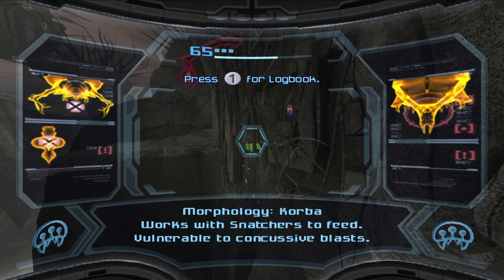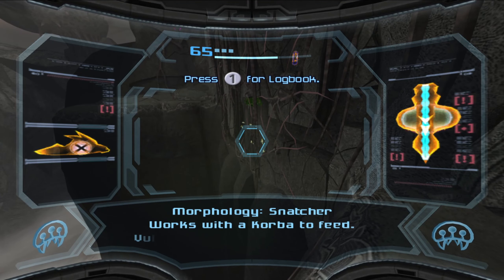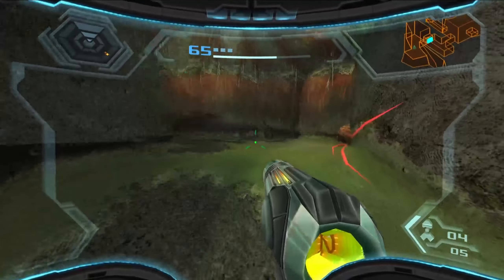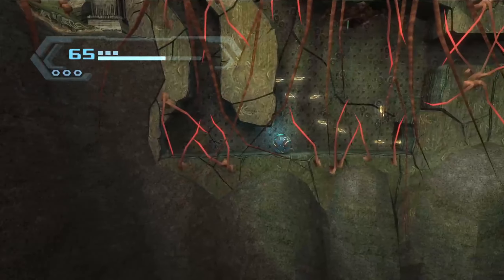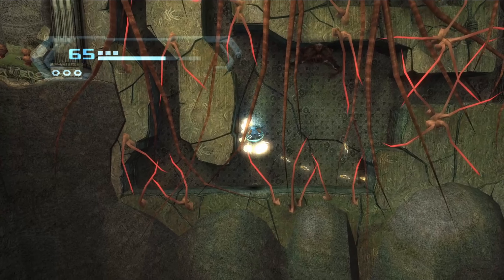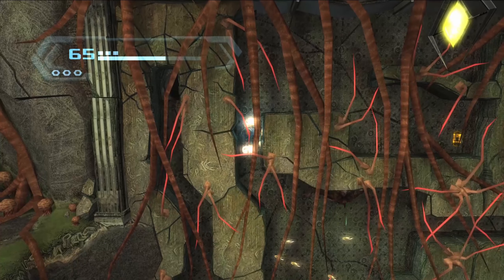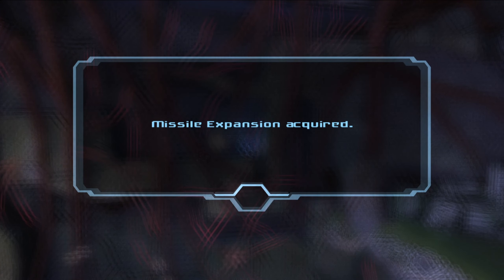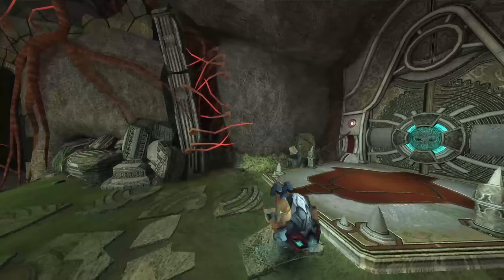Korba - works with snatchers to feed, vulnerable to concussive blasts. You can morph and bomb your way out of it if you need to. Swing across - now that is fun, satisfying to say the least. Although I'm going back in there because missile tank. I think what I got to do is get caught on purpose, and then go to the left. They start making you float - everyone floats down here. I have no more need for you. I love me some missile action and anything that expands upon that is greatly appreciated.